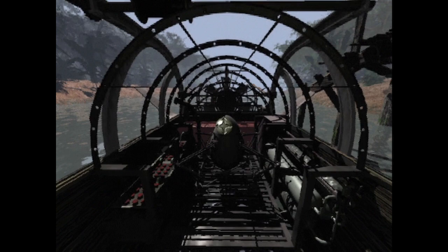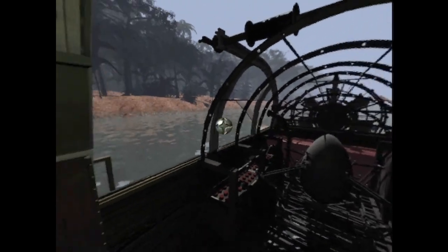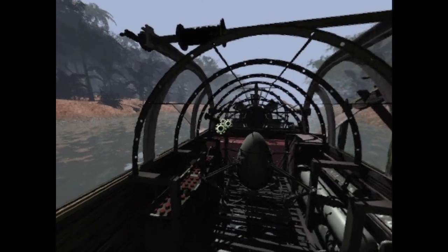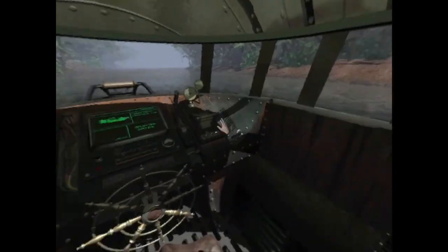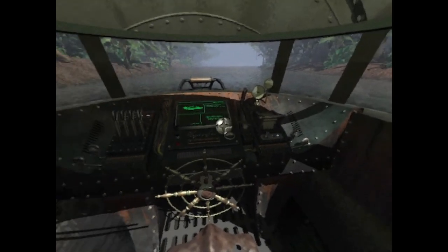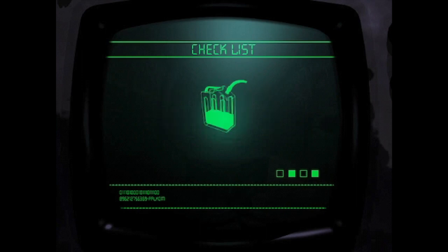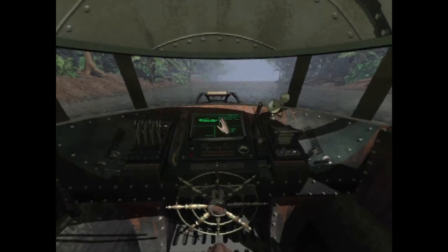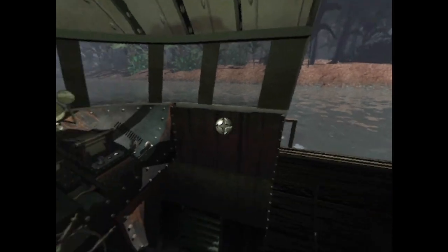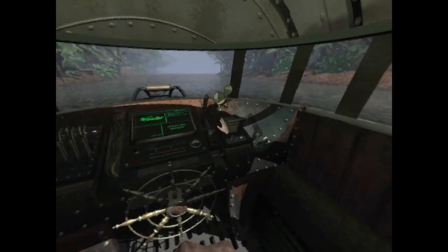Hello folks, welcome back to Let's Play Amazon, where we have come further down the Amazon River. Our current objective is to get more fuel. Let's check the throttle first - it doesn't sound good. We are running a fuel deficit, which is a little disappointing, but that's the same problem we've had to face two times over.